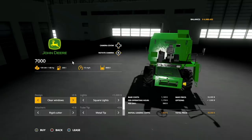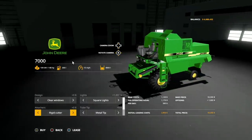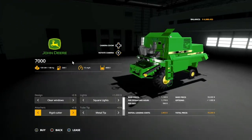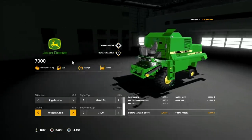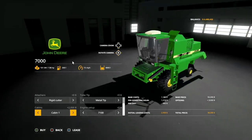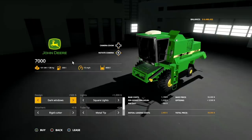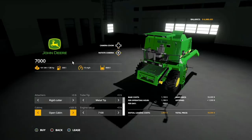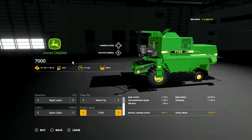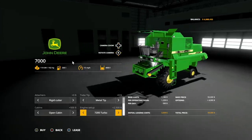Design: we have clear windows or dark windows. Lights: we have square lights or rounded lights. Attachers: we have a rigid cutter or a flexible cutter in the front. I say always go with the flexible — just makes more sense to me. Tube tip: we have a metal tip and also a rubber tip. Cabins: without cabin, open cabin, cabin one and cabin two. These window options will adjust with the cabin selections. Engine setups: we have the 7100 at 138 horsepower, the 7200 at 148 horsepower, and the 7200 Turbo at 162 horsepower.